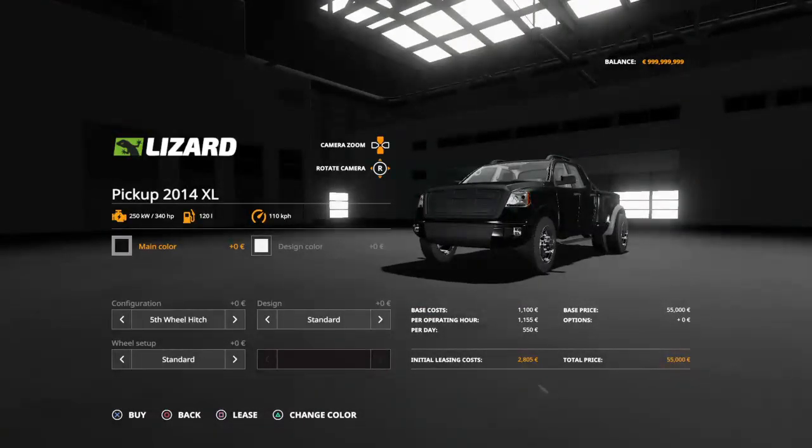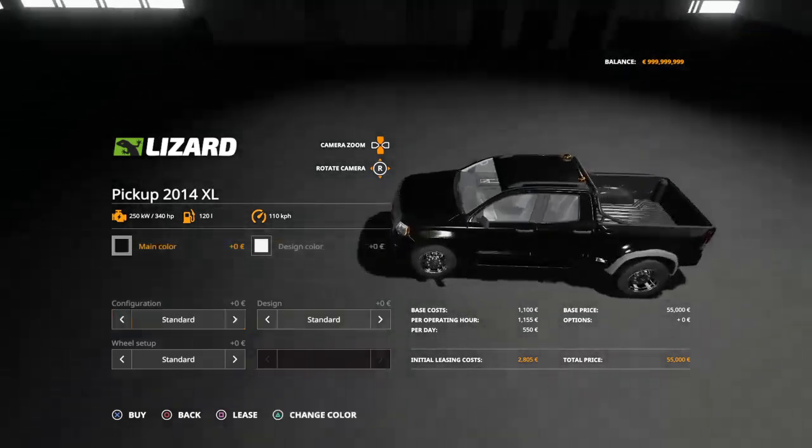It has 120 gas — well, it goes 110 miles per hour. It's sweet looking. We have the configuration which is the fifth wheel hitch pack, or you can do no hitch.